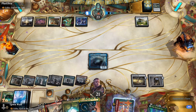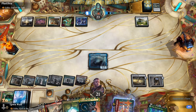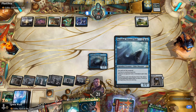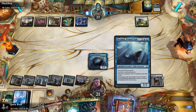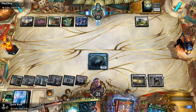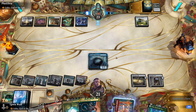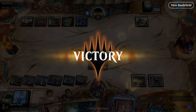If we can untap with Nadir Kraken on the field this will be a great way to finish them off. Nadir Kraken: whenever the opponent casts a spell you draw a card — already a fantastic line of text. You can also discard three cards to exile it and it returns tapped at the beginning of the next end step, protecting it from removal or board wipes. The opponent decides to concede — Nadir Kraken was a bit too strong.